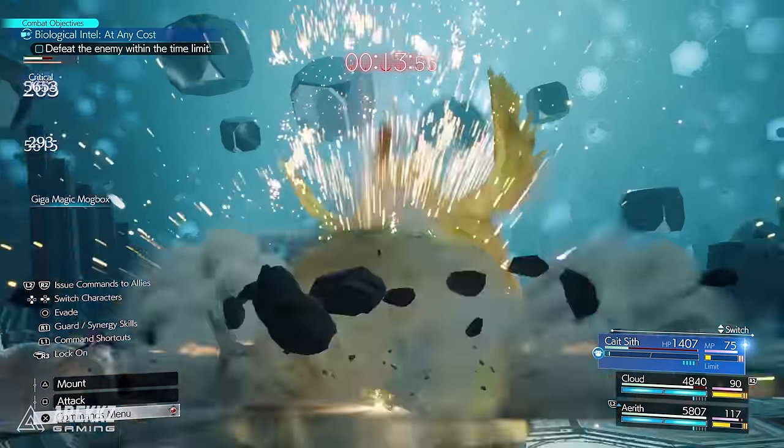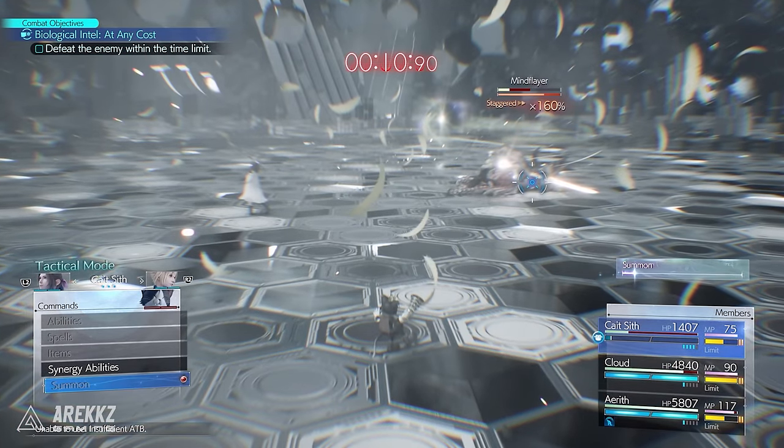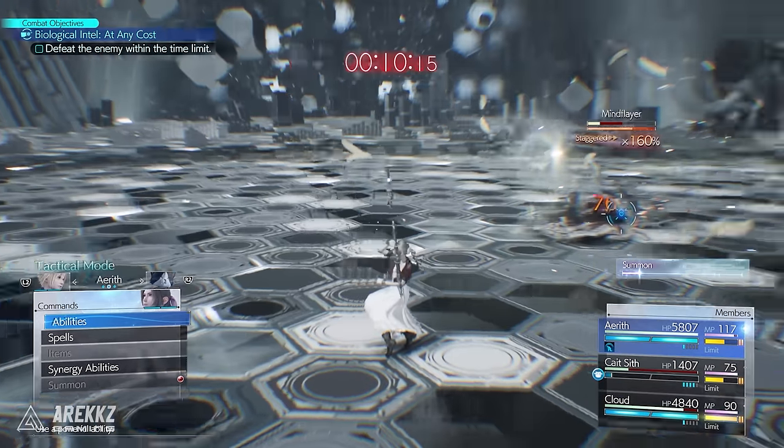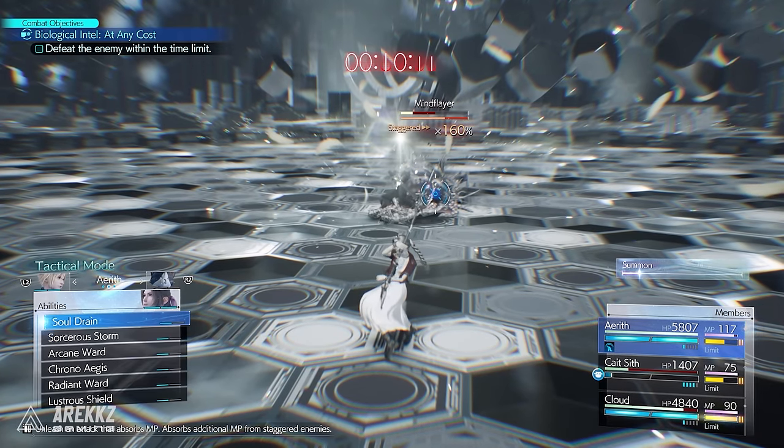So there you have it — a few items that allow a busted infinite Limit Break combo, and a tech with Cait Sith that lets you do this even earlier in the game. Tell us any crazy combos you've figured out in the comments below, and subscribe for more Final Fantasy 7 Rebirth.